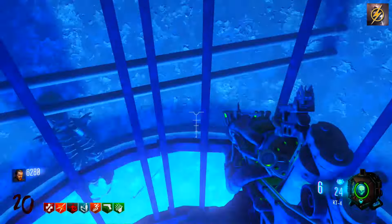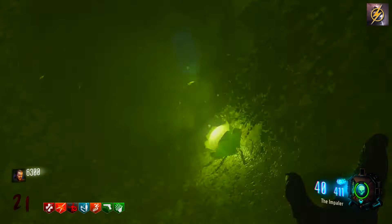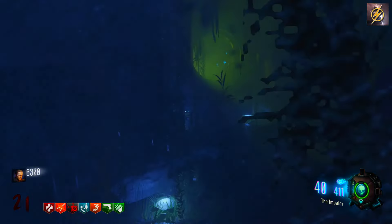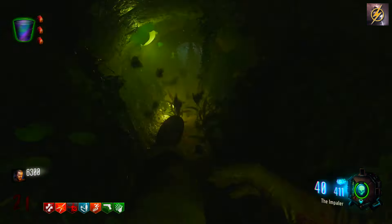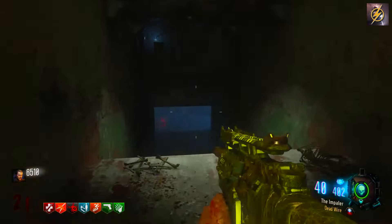For the next step, head over to the sewer pipes. We need what's called rainbow water — and it's not hard to get. Take the sewer pipe, shoot it down, and on the right side there's a little blue thing. Hold square as soon as you pass it and you'll pick up your rainbow water. Pretty easy stuff.